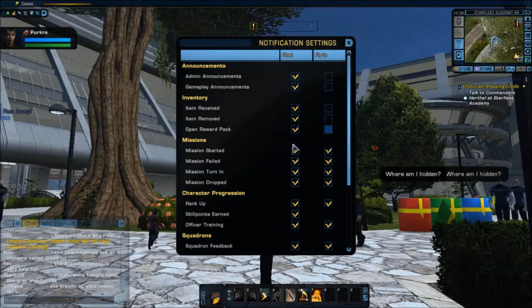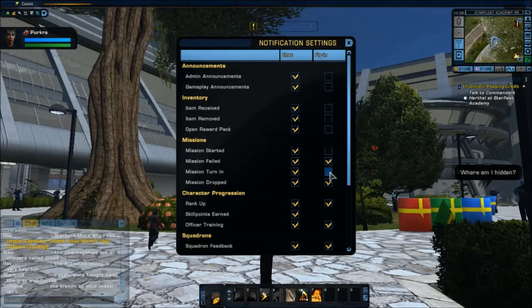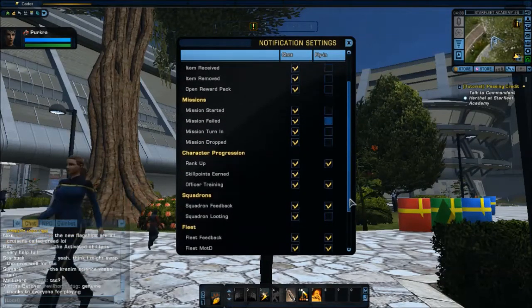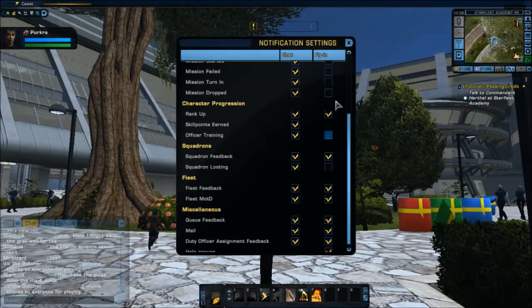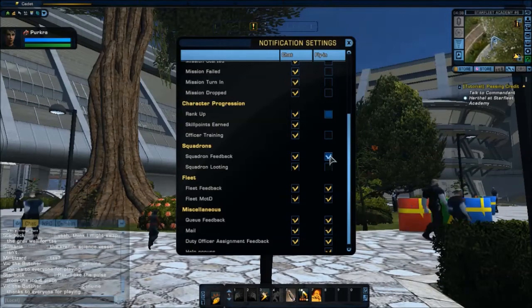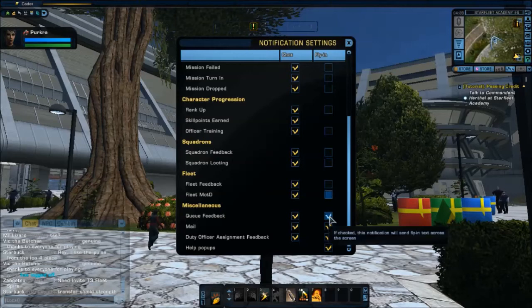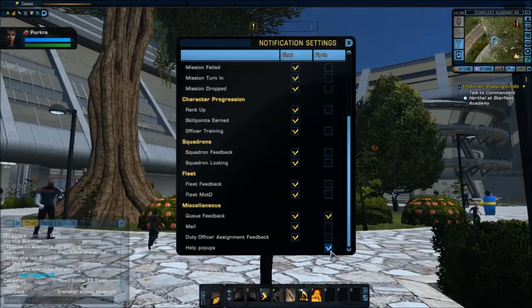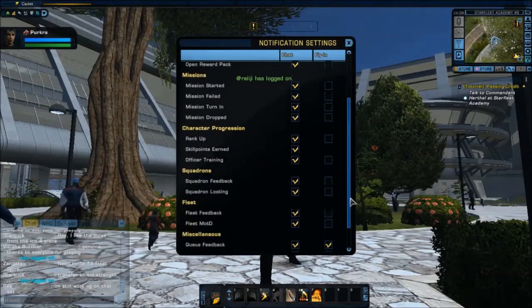If I still want them in chat, I can feel free to leave it there. Same thing with mission started, mission turn-in, mission dropped — I can even turn off mission failed. I can turn off all of these things. I can take off officer training, and all of these lovely options. I don't need fleet feedback or message of the day flying in. Queue feedback I can leave in. I don't need mail, I don't need duty officer assignment feedback, and I certainly don't need help pop-ups. So as you can see, I can check off all of these things and make my experience a little cleaner.